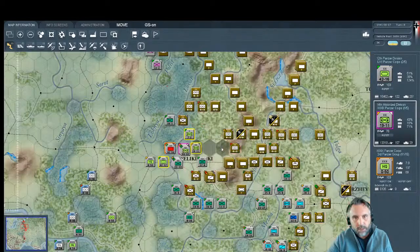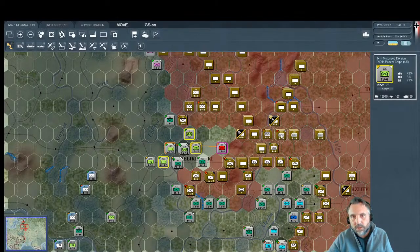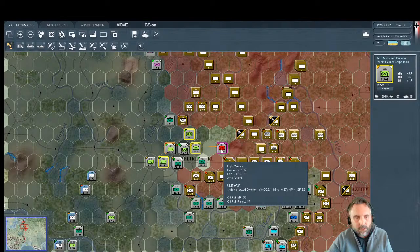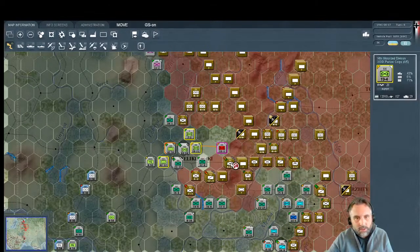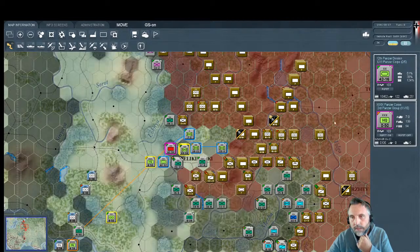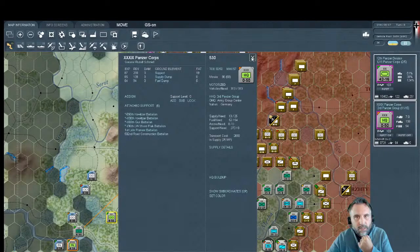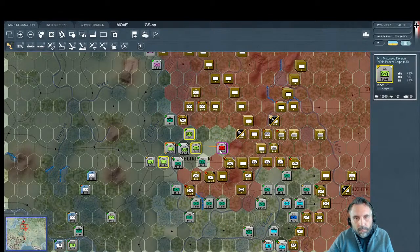Now we have another motorized with 14 movement points — let's advance it as far as we can. We'll capture fuel and supply as we scatter things. That's a feature of the game: routed units, air bases, and headquarters leave behind fuel and supply dumps that you can pick up. We can also do a quick hasty attack here — let's put some support into Schmidt and see what happens.